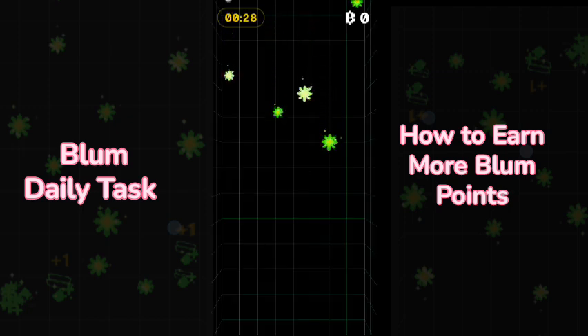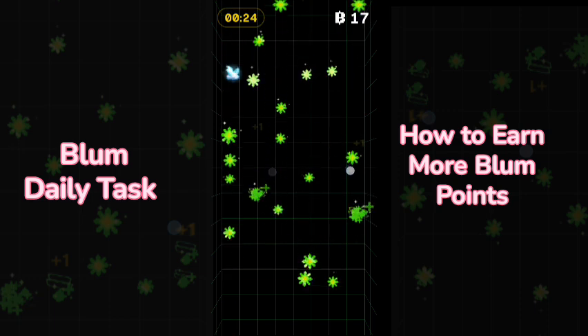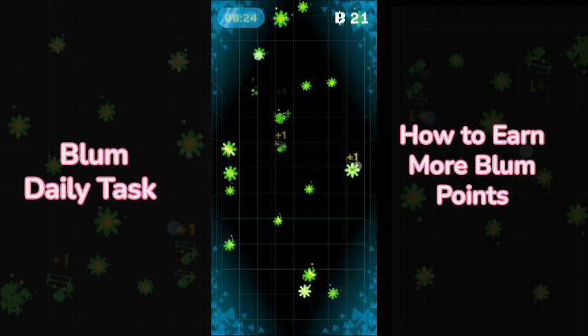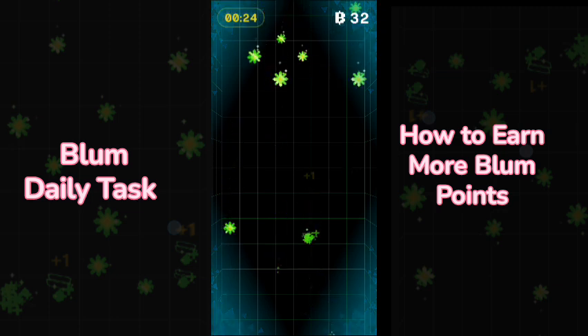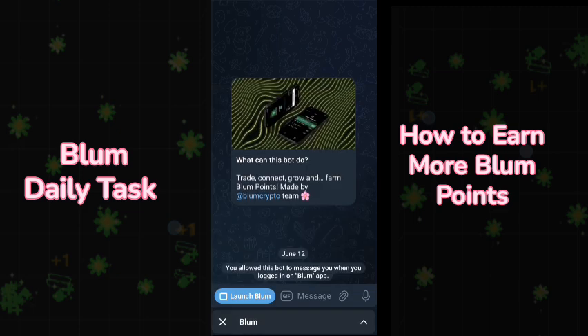In the drop game, you have to smash the dropping objects and you will get one Blum coin for every drop. You can freeze the timings by clicking on the ice drops. This is the first method where you can earn a lot of Blum coins.